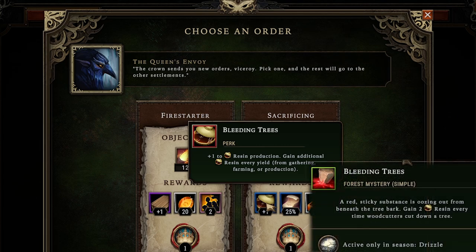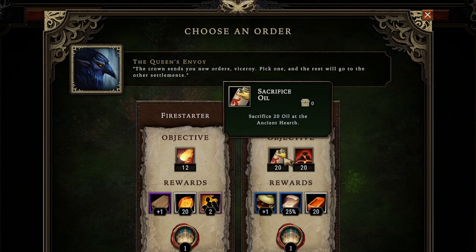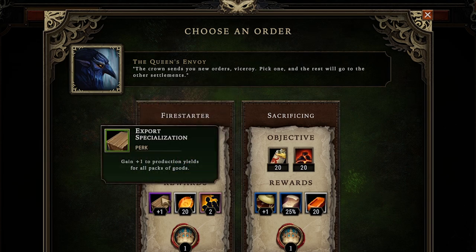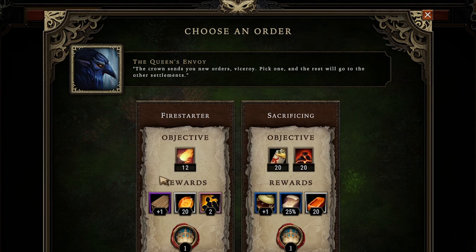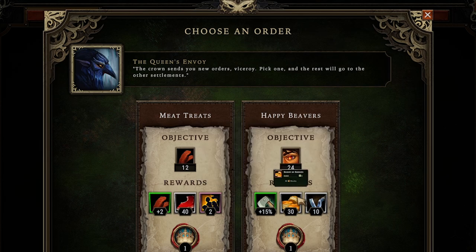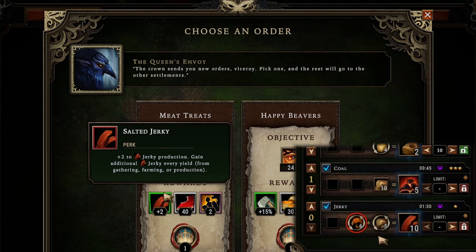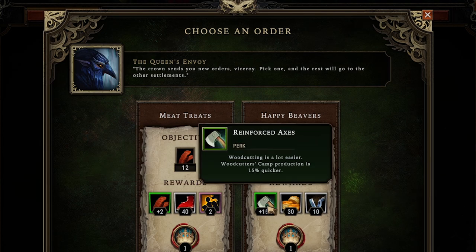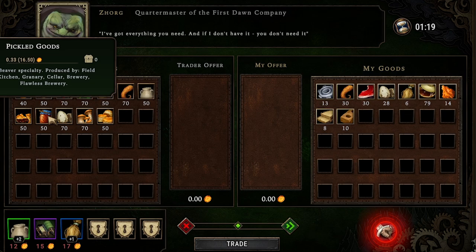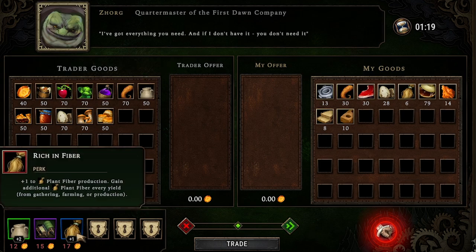For the next quest, plus one resin production would be amazing since we're getting resin every time we chop a tree. Fuel burns 25% longer, and we get 20 copper bars — we just have to sacrifice 20 coal and oil at the hearth. We should be able to find oil from a trader. The last quest gives plus 15% woodcutting speed if we get beavers in a really good mood, plus 30 biscuits and 10 tools. Or we can get plus two to jerky production. The increased woodcutting speed synergizes more with the resin-from-trees perk, so we're going for reinforced axes. To get beavers in a good mood we'd like to buy pickled goods and biscuits from the trader.